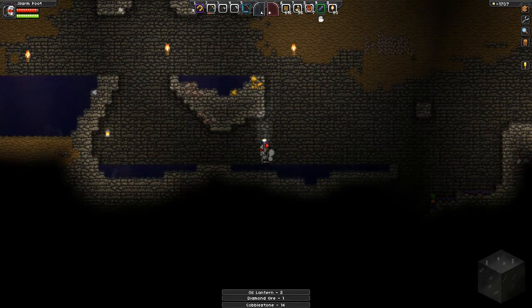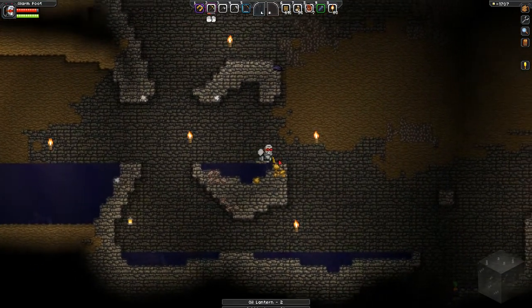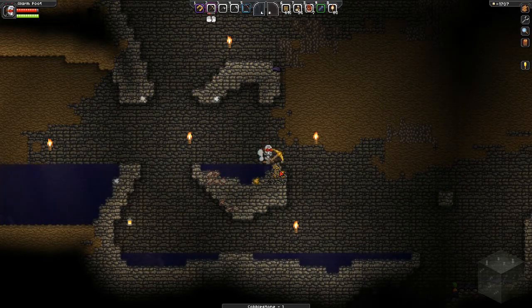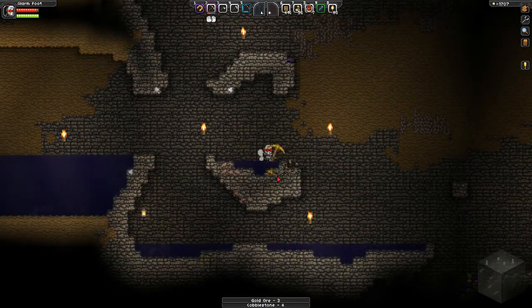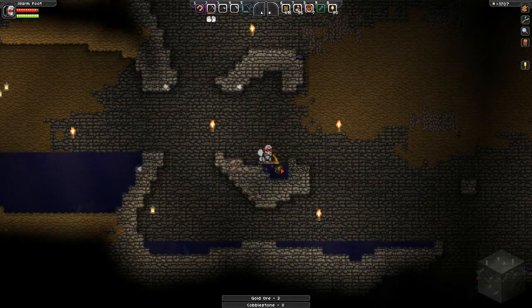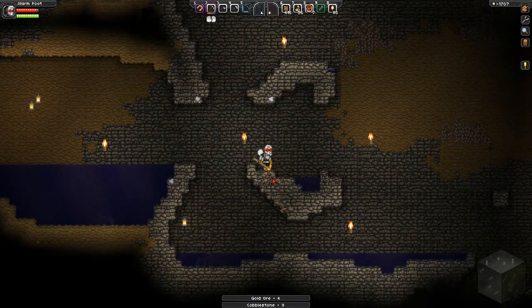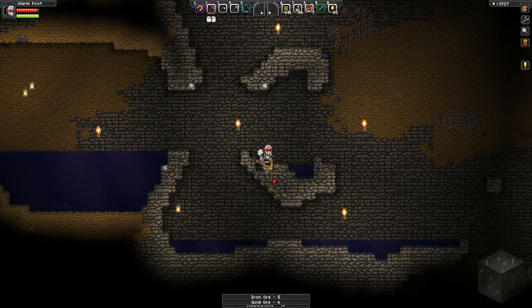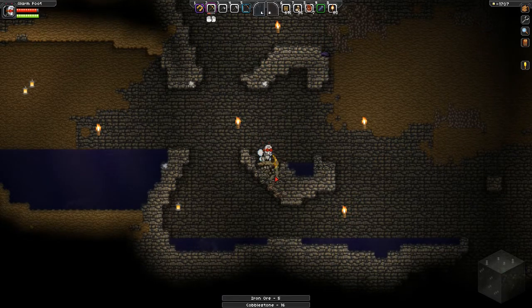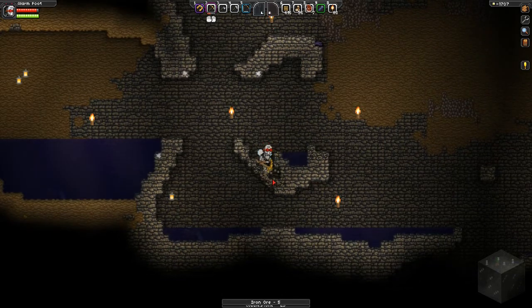I'm not going to remove all the lanterns because I want to keep some down here — I'm grateful for the light and I don't have to waste a torch. But if there's two lanterns in one place, then I guess it'll be worth it to take both lanterns and replace it with one torch. Man, I just wish this stuff didn't take forever to mine. It's kind of annoying. There we go. And we'll take the iron.